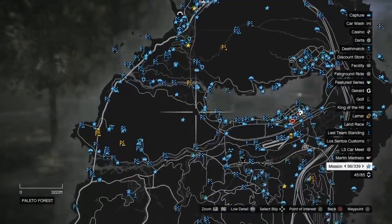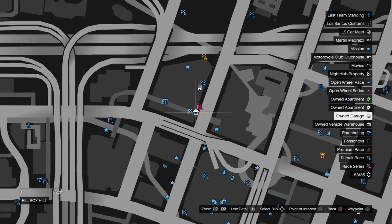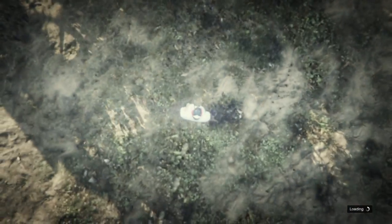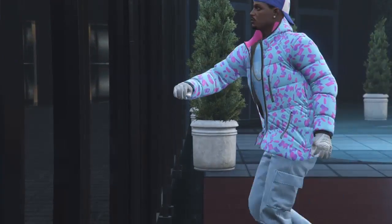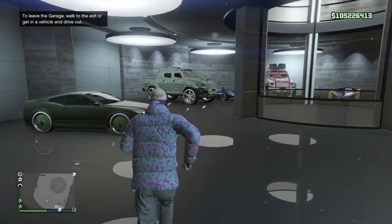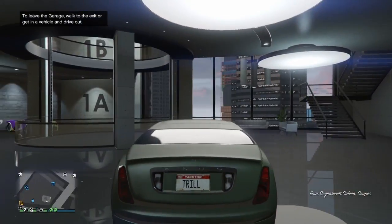After entering and exiting the bunker, pull up the pause menu and start up a job near your Maze Bank. You need a Maze Bank for this glitch as well. Make sure you have at least one car in garage number one — you need garage number one but not number two or three. Start up a job, then join that glitched-out person again. Deny the alert and go inside your Maze Bank garage number one.